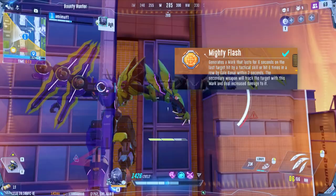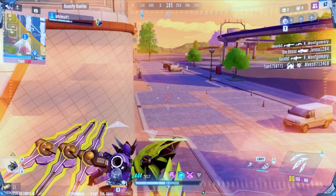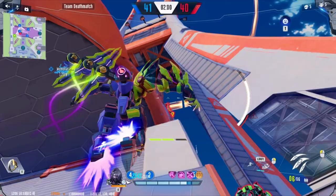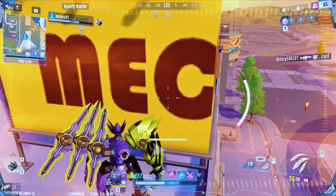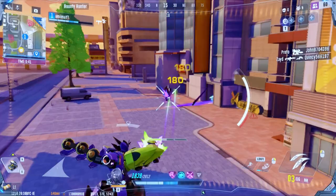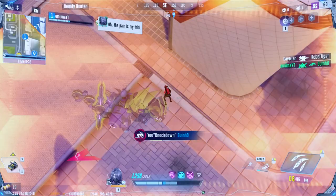Damage an enemy with your dash to trigger the Core 2 ability, Mighty Flash. Alternatively, you can also land 6 primary shots within 2 seconds for the same effect. When fulfilling either condition, the enemy mech will gain a Mighty Flash mark, and Tempest's shuriken will track marked enemies strongly, dealing over 10% increased damage. Both Core modules are very powerful. Core 1 has the unique ability to snowball when eliminating enemies in quick succession, making it much stronger as a TDM pick. Otherwise, Mighty Flash is just as strong, offering more consistent benefit overall.